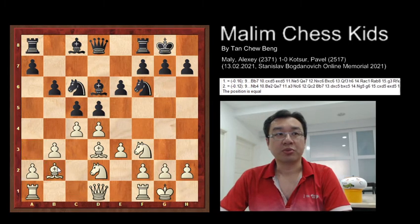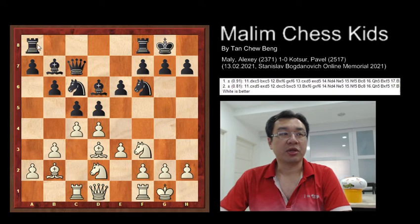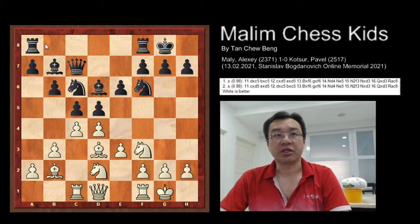After b3, queen to b3 is played, and now the rook pushes to c1 targeting c5. Black responds with b7, and this allows both the rook and rank to be connected. This is the first 10 moves and White is better in this position.